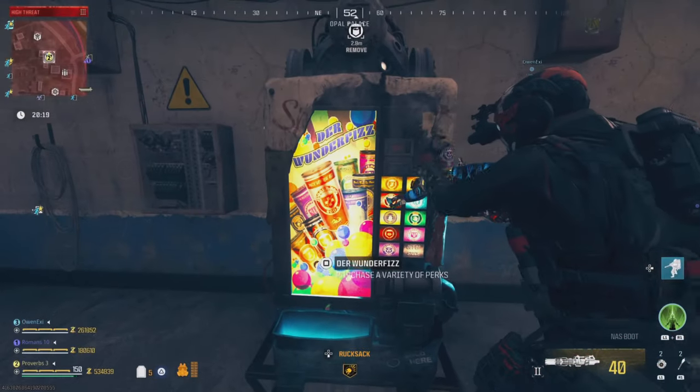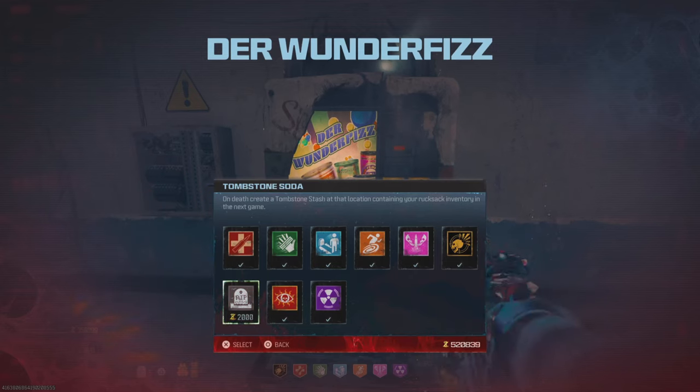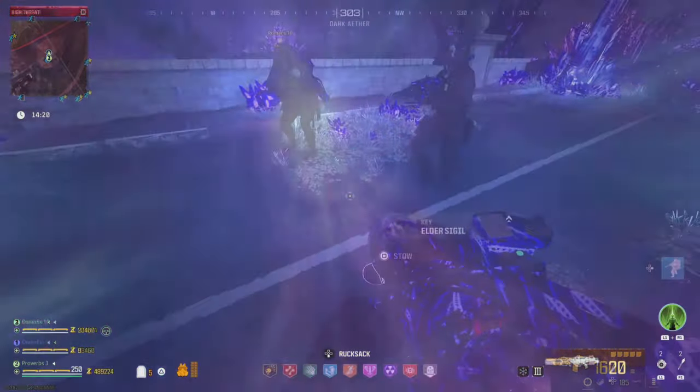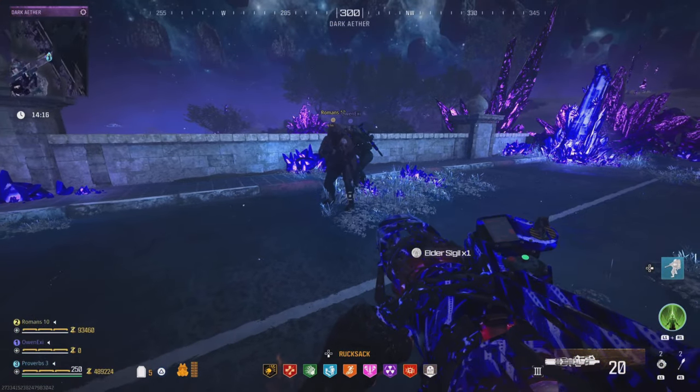Now buy anything you need to survive inside the dark ether, like self-revives and perks. Make sure all players buy the tombstone perk in case you all get eliminated inside the dark ether. Then use an elder sigil on any dark ether portal and all players can head inside.